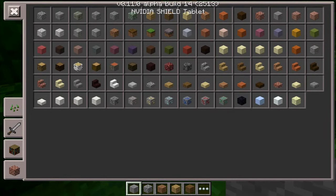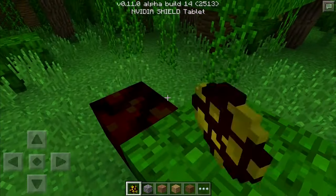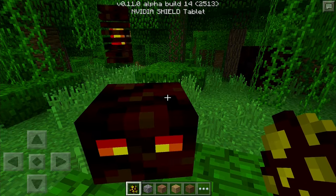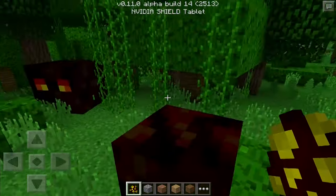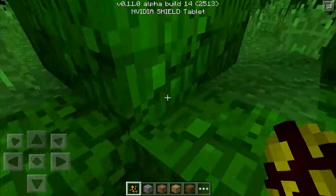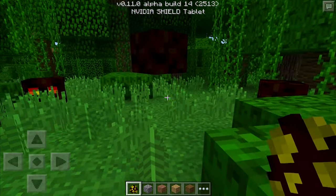Magma cube spawn eggs now use the correct texture. If you go to this sword thing here, you'll find the magma cubes, and this texture for the egg is now correct. Magma cubes are creatures of the nether, so you haven't probably seen a whole lot of them. Right now Pocket Edition only has a nether reactor, which they are not available in. They've been added to the creative inventory though, which tells you that something should come of it in the future.